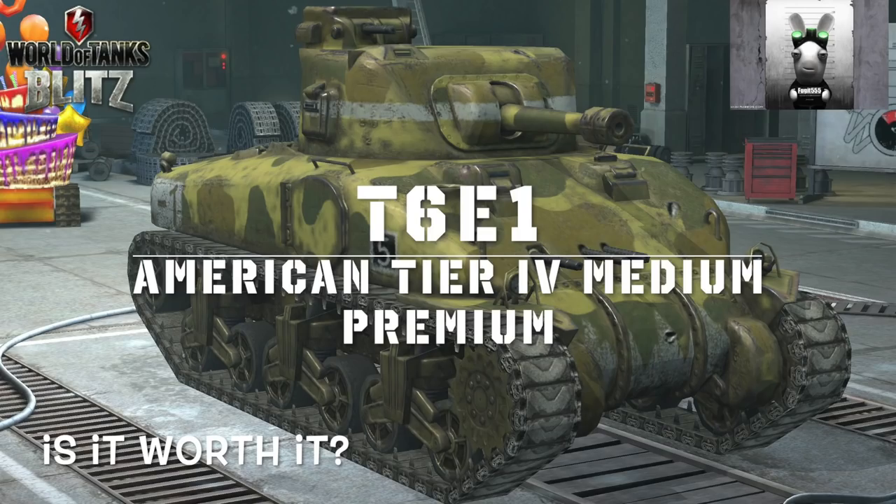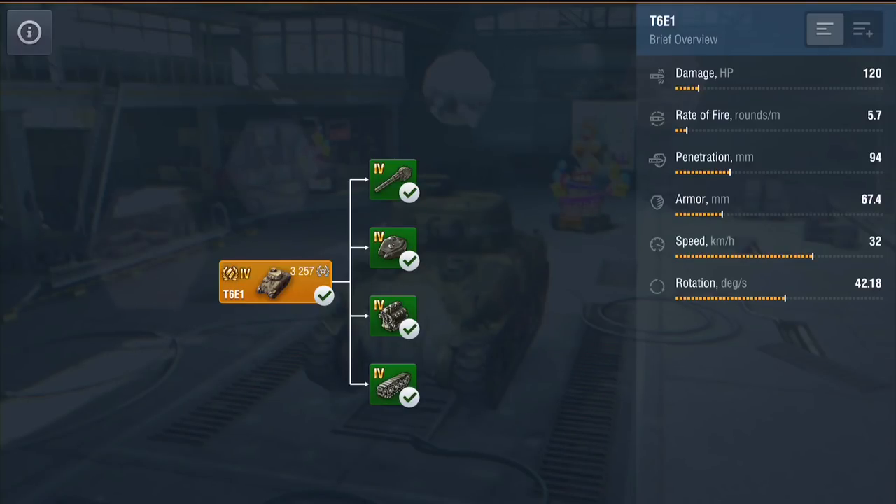Hello again everybody and welcome back to Fuji's Blitz. We've got some new tanks in the store and we're going to start off with this one — the T6E1, an American tier 4 medium tank. It's a premium tank going on the store at the moment for approximately 10 pounds. It doesn't have any equipment unlocked; it comes with an avatar, a garage slot, the tank, and a bit of premium.